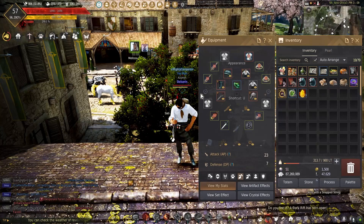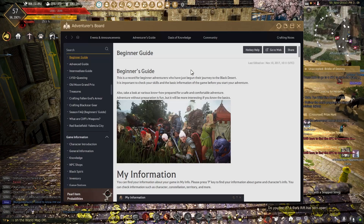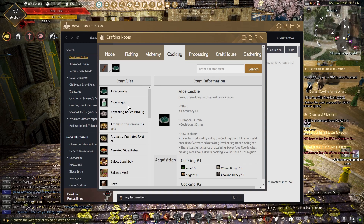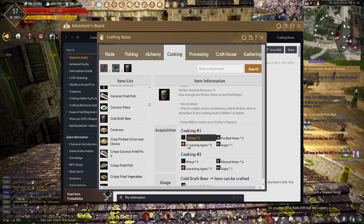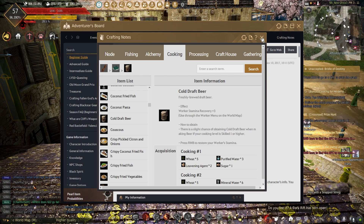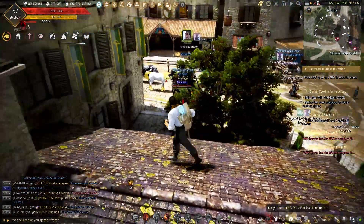The last thing we're going to talk about is where you can find your different crafting recipes. Hit F1 and come up to crafting notes at the top — click on it, go over to cooking, and you can look through everything in the game that you can make. Click on a recipe and it tells you what you need. I'll also leave a link in the description for BDOlytics — it's a very useful tool for cooking and pretty easy to understand, so feel free to check it out.